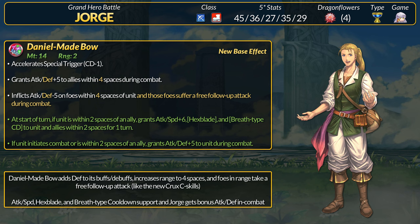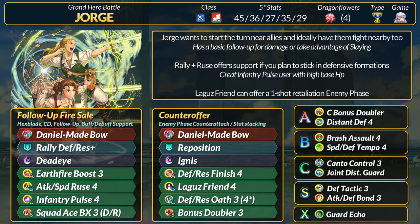George will basically gain all these effects himself on top of slaying. Overall, it's an extremely simple hybrid support weapon. Hexblade and Breadside cooldown support are excellent to mess around with, and you can stack follow-up effects as long as no-follow-up isn't in play. George's support role has received a major upgrade — his buffing and debuffing range is twice as large, offers more stats for his team, and you get that follow-up as well.